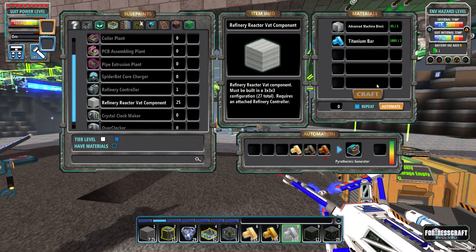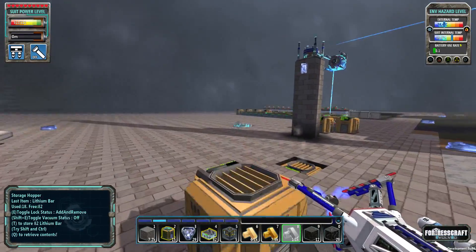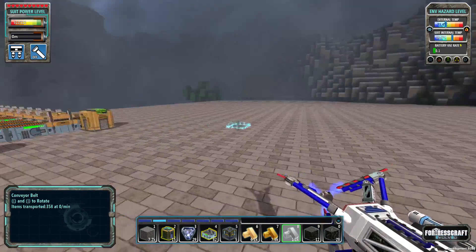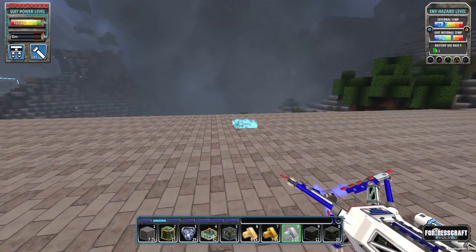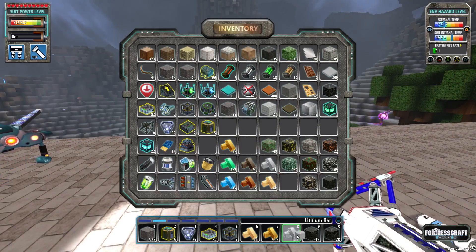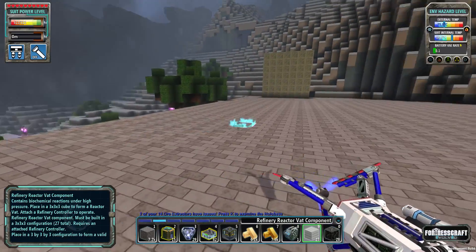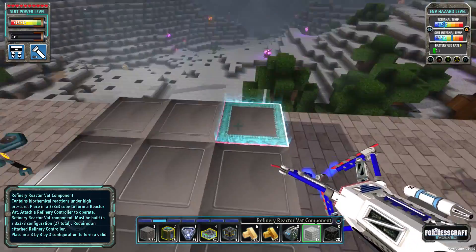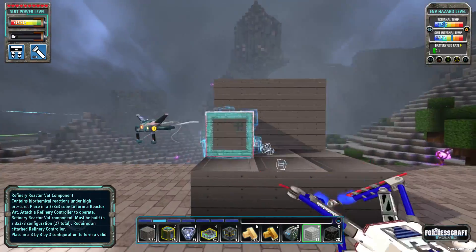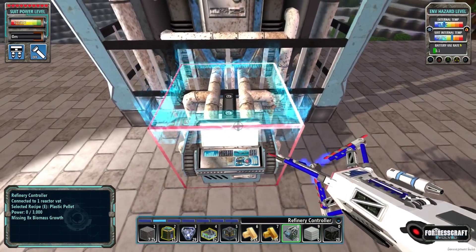This thing is a three by three by three - that's 27 blocks - with the refinery controller attached. Let's place it over here. I've got a couple of contraptions I've made that I'll show you guys in a bit, but first let's get this guy up and running. I really want to get this running so we can start solving our power issues - we're always struggling with power. It takes eight biomass and definitely needs power.